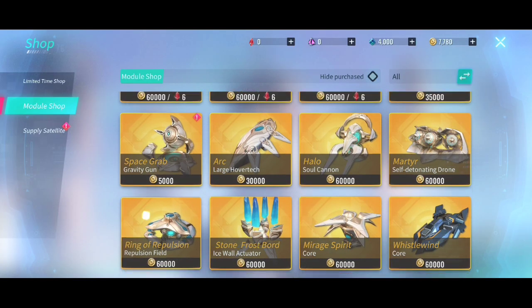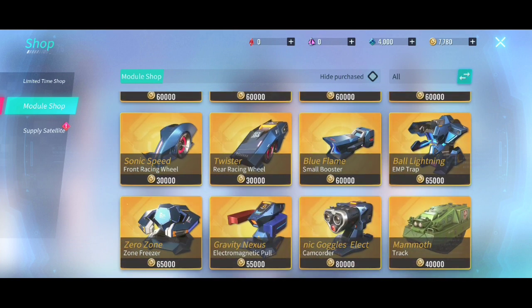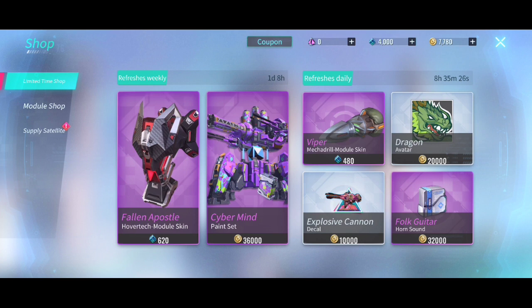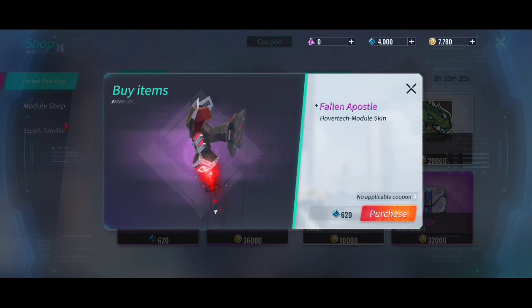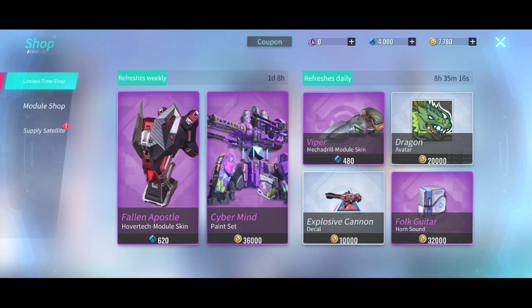Imagine if I'm going to buy four hundred thousand in the limited time shop right here. The cyber mind fallen apostle — what is this? We have a hover tech right here and an explosive cannon.